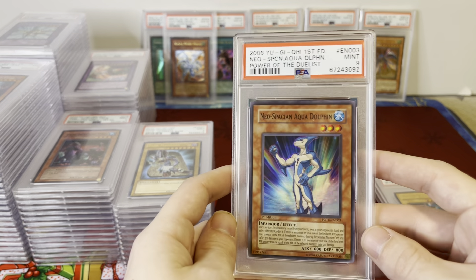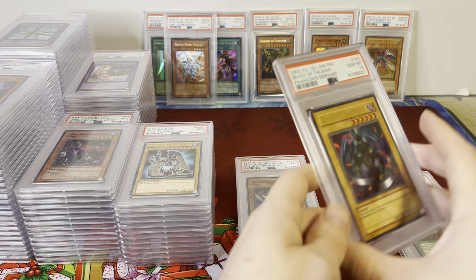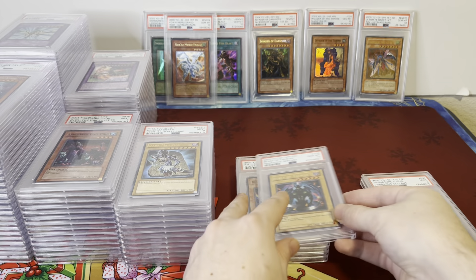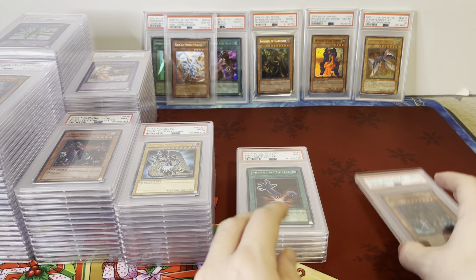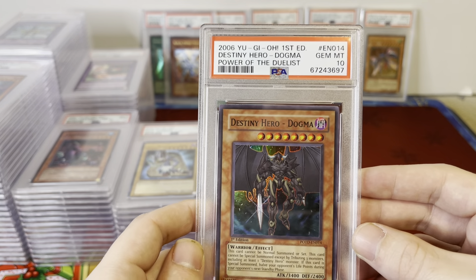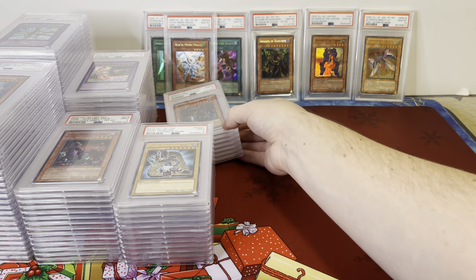Neo-Spacian Aqua Dolphin PSA 9. Beast of Tower — this is a Gem Mint, original 2002 Pharaoh's Servant. Premature Burial PSA 9 from Pharaoh's Servant as well. And a Gem Mint Destiny Hero Dogma, Power of the Duelist. Some cool E-Heroes and Destiny Heroes — all kinds of stuff.